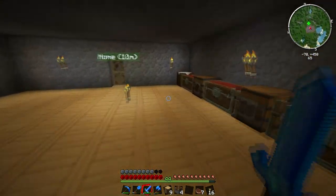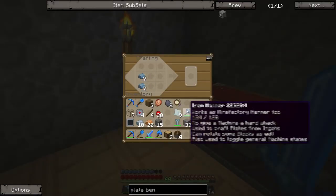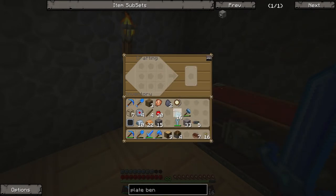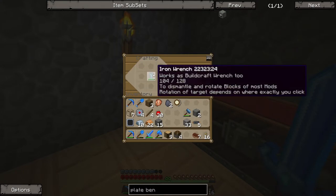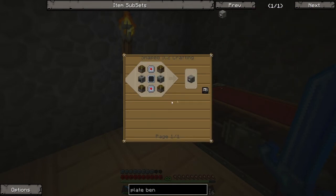I jog back over, make the last of the refined iron plates, bung in the iron hammer, turn them into refined iron plates. I make two squares of refined iron, chuck in the wrench, get two machine blocks. Then I can make my two compressors — two columns of stone either side, there we go, two automatic compressors.